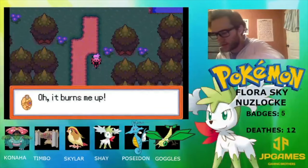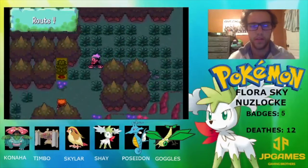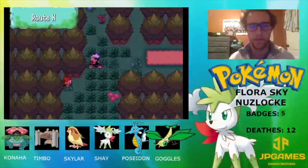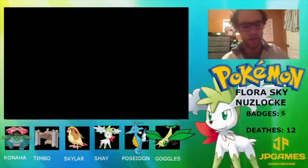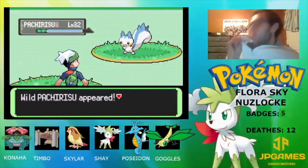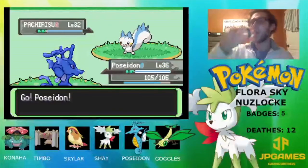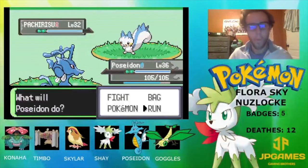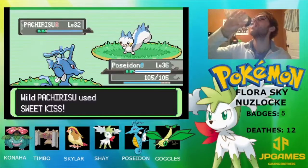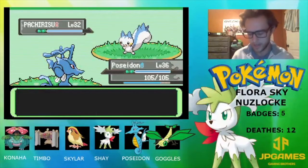Alright let's get started. On Route X we already got our encounter — a Pachirisu. I'm pretty sure we failed this encounter. Can't escape... alright, got away safely.